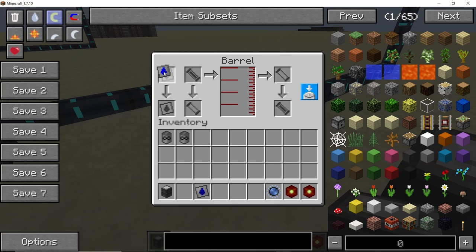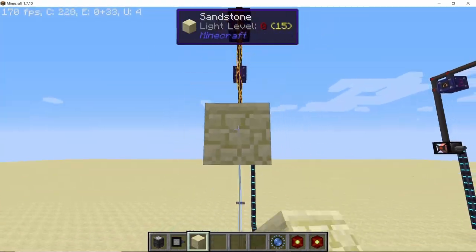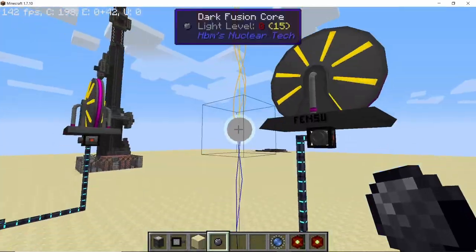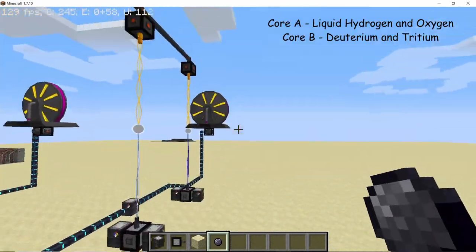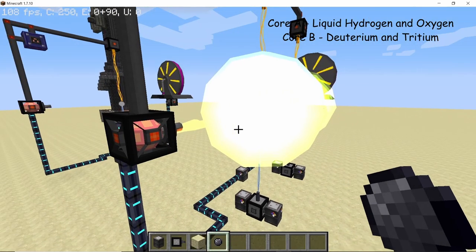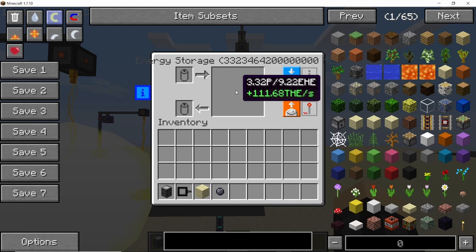To increase power output, you can change the fuel in the second core. In the first core where the emitter is, I'm keeping liquid hydrogen and liquid oxygen, but in the second core I've placed tritium and deuterium with the same setup. With tritium and deuterium as the second fuel, running the emitter at power level 16 produces over 110 Tera HEs per second — more power than you will ever need in your world.